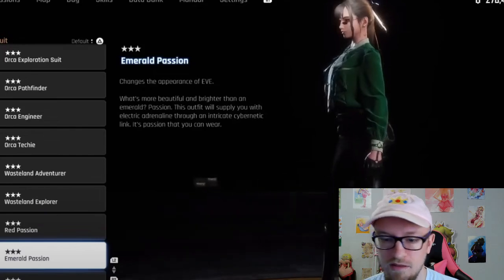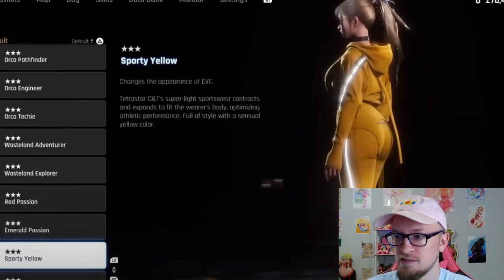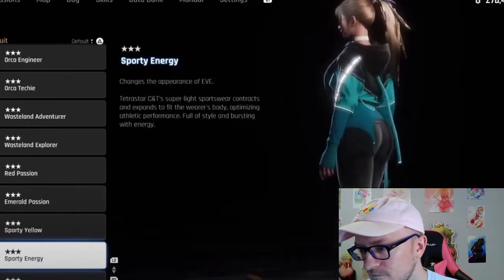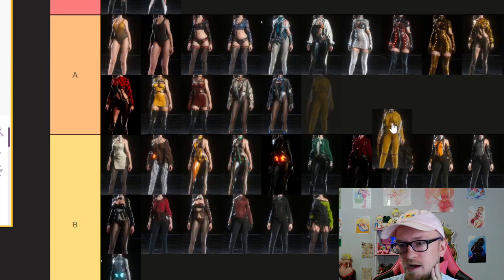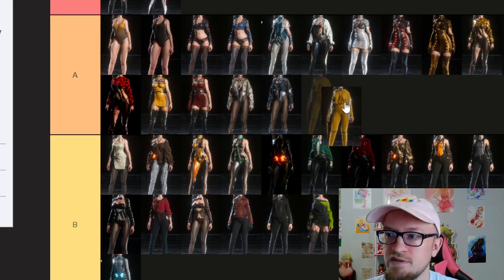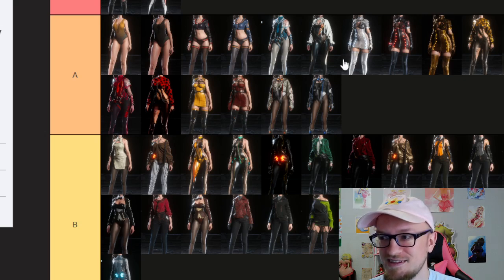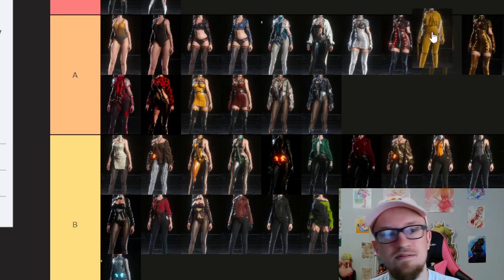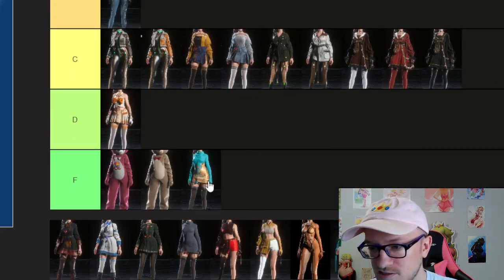The Kill Bill outfit's other variant is that weird bluish teal. I don't like that color aesthetic as much, but I know I like the Kill Bill outfit — it's definitely A, somewhere around the tight dress. I think right there is probably good — being a bit OCD about matching the colors up on the tier list. This teal is actually kind of cool though, I'll look at that one later. I'm going to put the Kill Bill right there. I like the yellow color more for the other one.